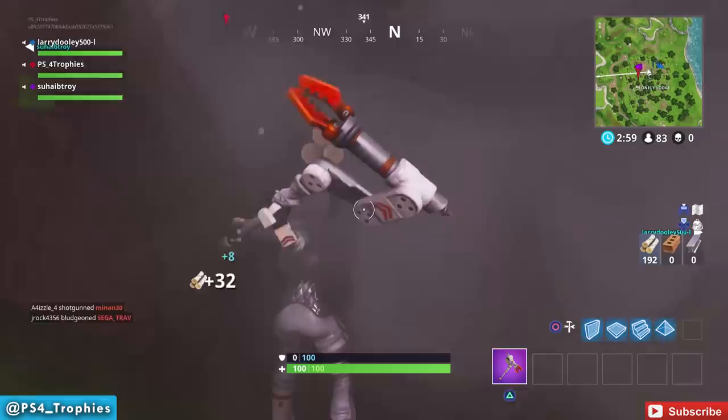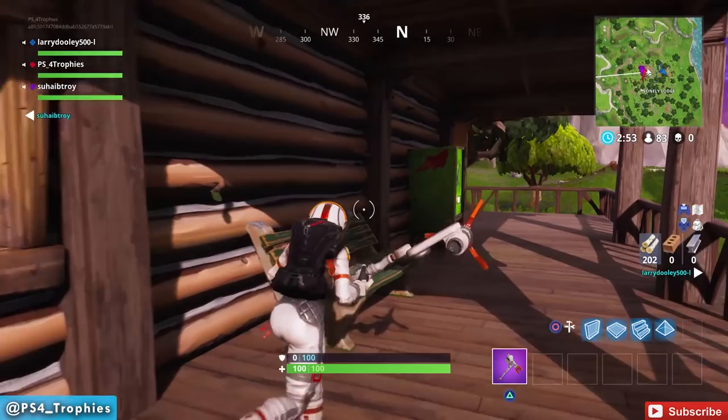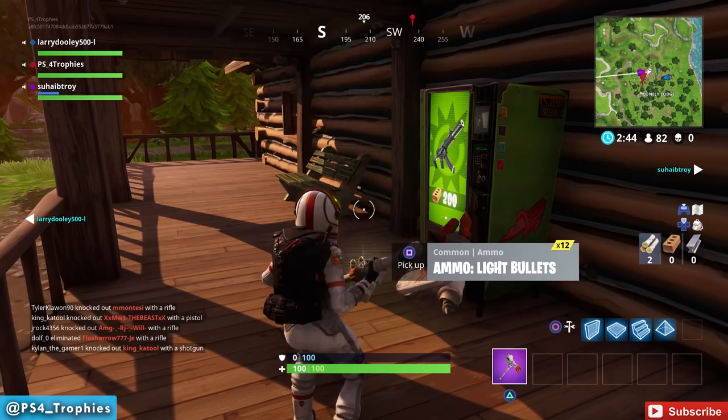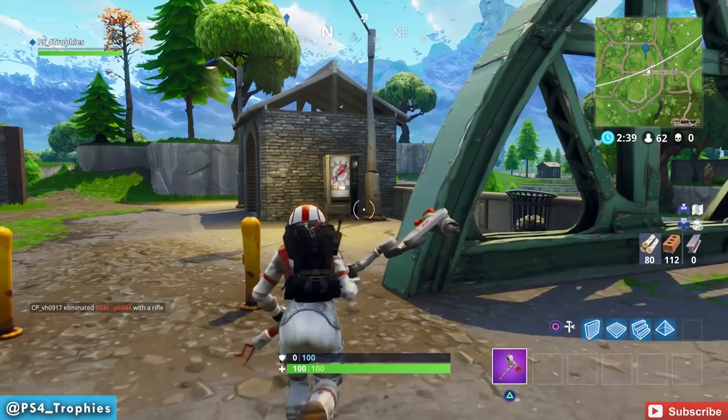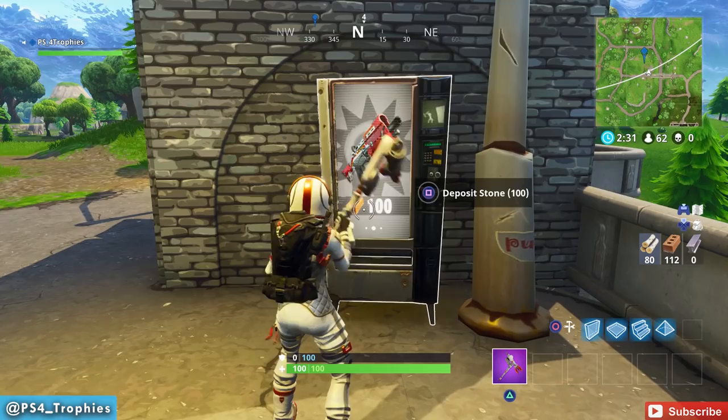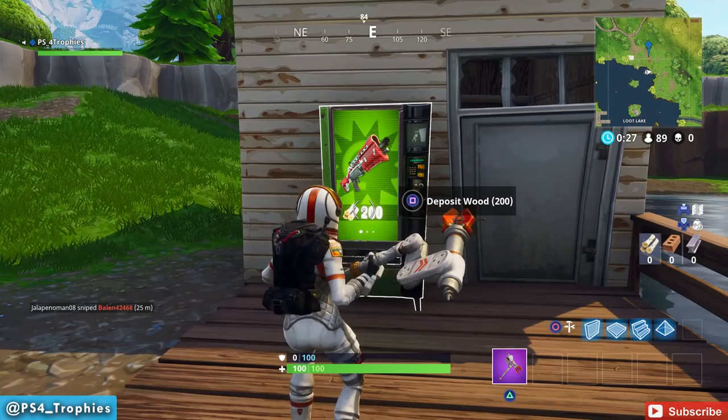The items are always going to cost you the same amount depending on the rarity of the vending machine. I'll show you a map of current locations I've found at the end of this video. I've collected 200 wood, so let's go ahead and deposit that — and out pops a gun and some ammo, how great! There are multiple different rarities: the white common ones cost 100 resources, and the green ones cost 200 resources. The items are completely random but will always match the rarity of the vending machine.